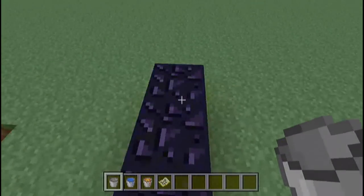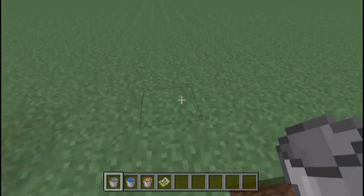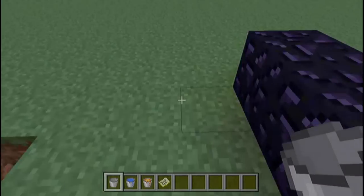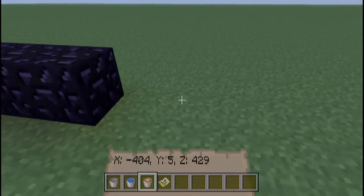Hey everybody, it's me, MW2Rush, and I'm back once again with another Minecraft Xbox 360 glitch. Now basically this time, I'm going to be teaching you guys the Unbreakable Block glitch in Creative.